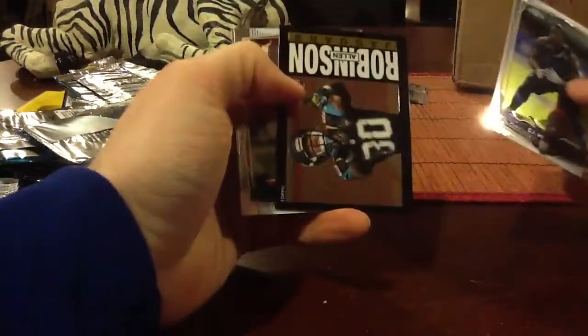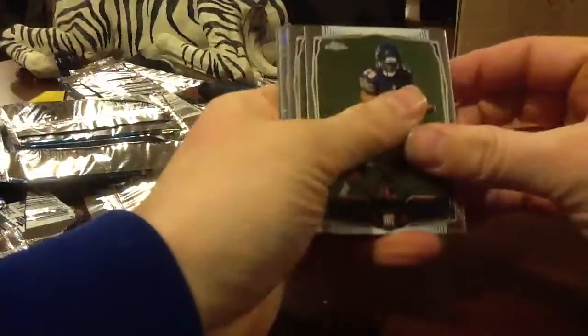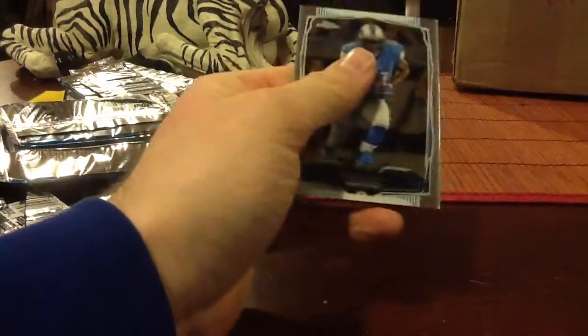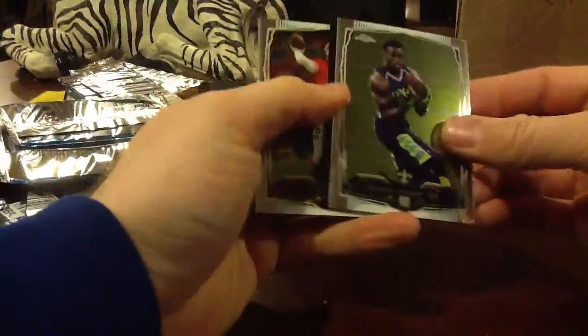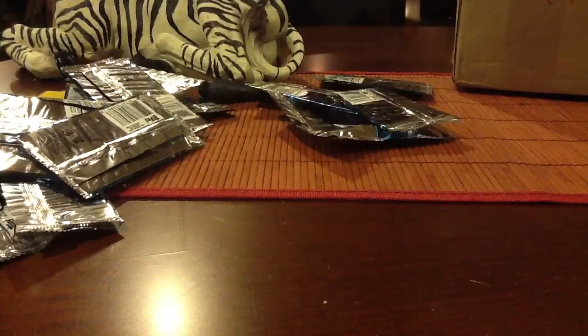Shows a tough bullseye. Alan Robinson — a lot of Alans in this box. There's our Pulsar. Kiko — he was on IR all year. Okay, last pack. We have a Fantasy Focus card of Marshawn Lynch. Let me just go through and find the blue wave. There it is.